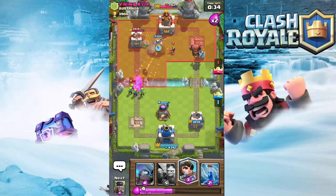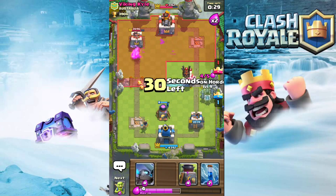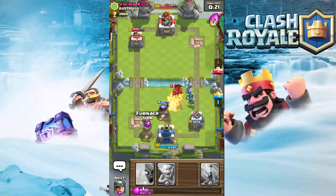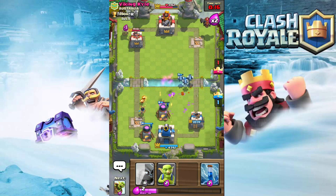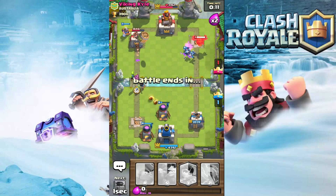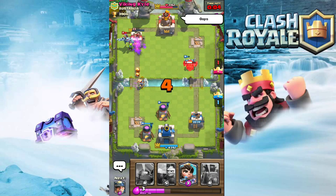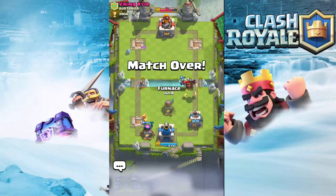Miner, Princess, Goblin Barrel worked out decently. He uses Arrows, so now we can use Minion Horde and it won't get arrowed. His Lava Hound is being distracted. Let's get another Furnace down - that's gonna break. He's gonna play another Lava Hound, so he's short on elixir. Miner, Goblin Barrel, Goblins - this is looking pretty good. We're gonna zap that and we're gonna get that tower!